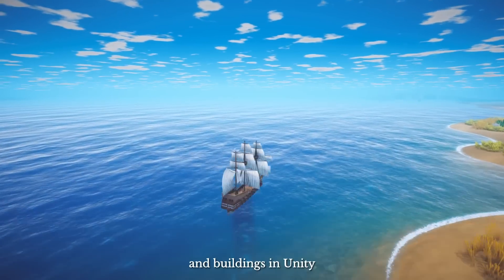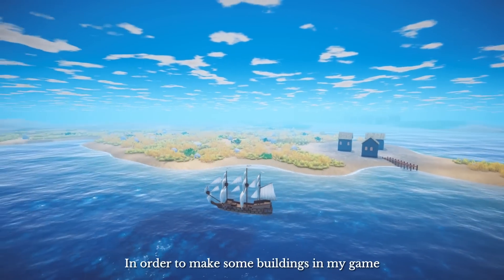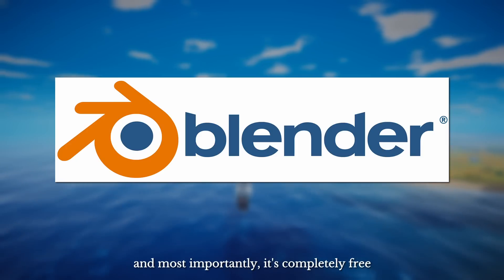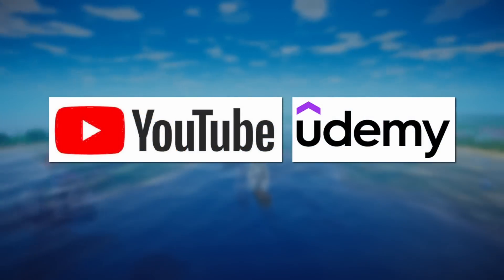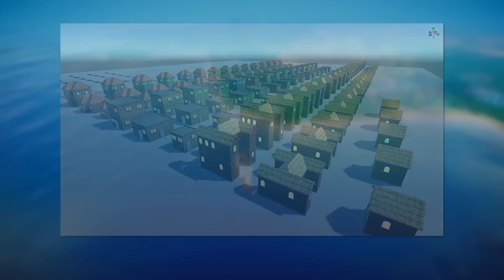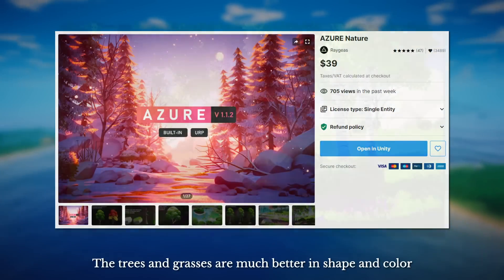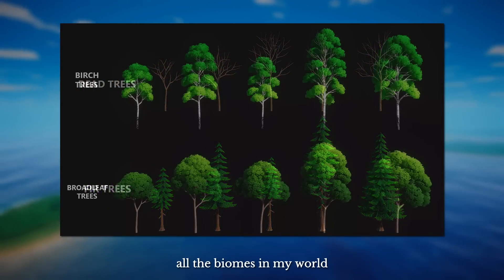The last step is to generate some plants and buildings in Unity. I'm not a 3D artist and have never touched any 3D modeling software before. Google recommended Blender — saying it's easy to learn, powerful, versatile, and completely free. I watched videos on YouTube, purchased courses on Udemy, and did a lot of practice. With a full month of study, I managed to pair some horses with roof variations — that's the best I can do. After finding my limitations, I decided to go to the Unity Asset Store and purchase an asset. Professional artists are way better than a beginner — the trees and grasses are much better in shape and color, and there are different kinds of trees for all the biomes in my world.